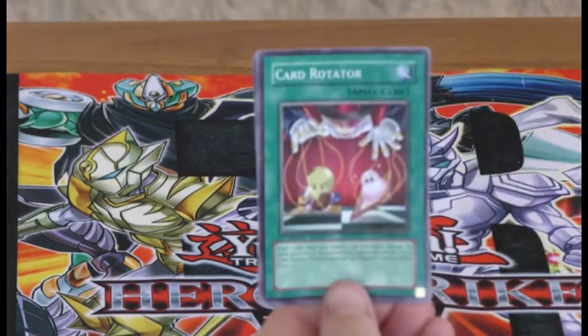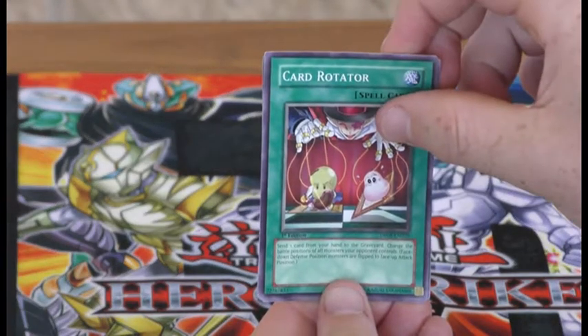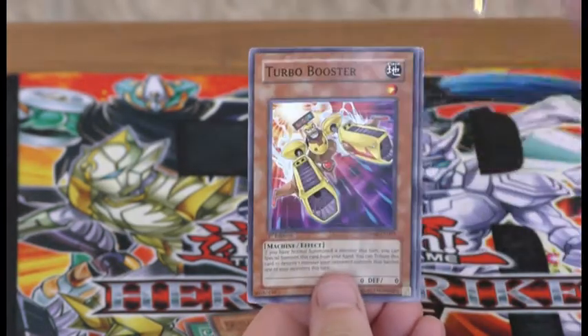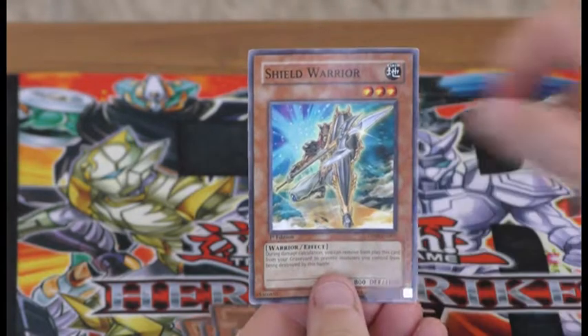We have Card Rotator, Quilt, Bolt, Hedgehog, Nitro Synchron, Carbo Booster, and Shield Warrior.